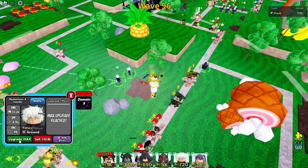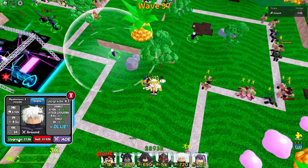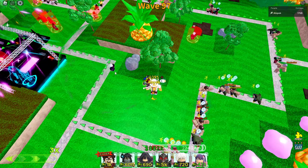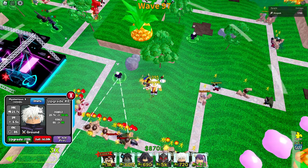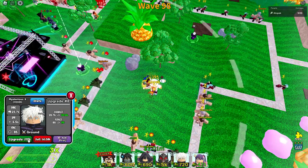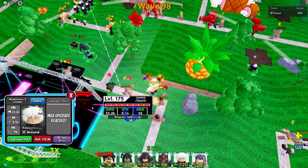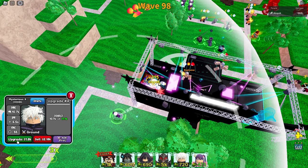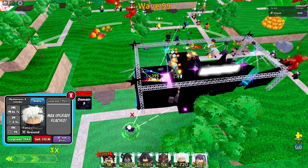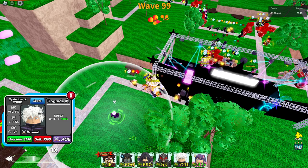We haven't even used our nuke yet, which is even more great. We're almost to a million to help out Guts a lot. There we go — we just have to upgrade as fast as possible. We can get this Guts upgraded — Black Beast! But it didn't make his AOE that much bigger, unfortunately. Oh well, it is what it is. They're still getting time stopped, so that's good. We're up to a really high damage and a really high wave as well.